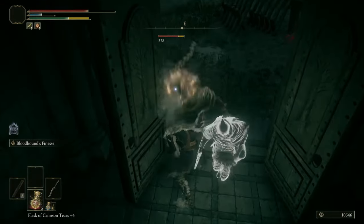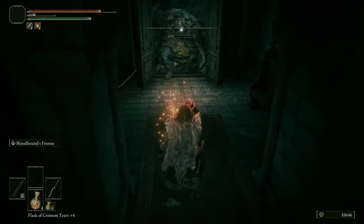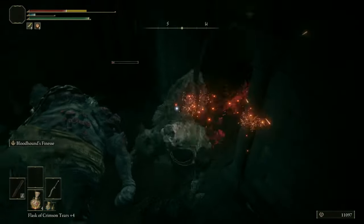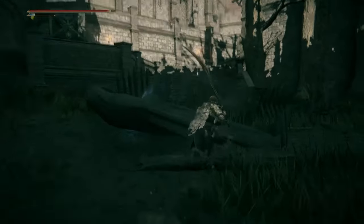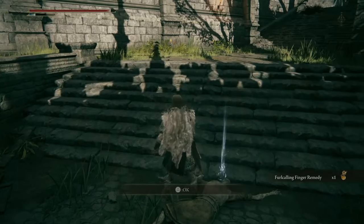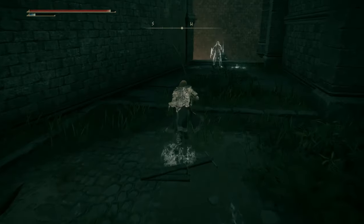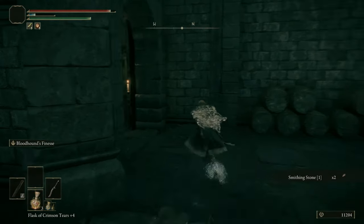Oh, this guy followed me over here. Oh, he kicked me — blood loss! We need to lure a giant to break this statue, but that's not till later. Up here — a Forking Crimson Remedy. Let's grab this summoning pool, and there's a Site of Grace just over there. Before I activate that, I'm going to grab this item — smithing stone one, two copies of them. Let's go ahead and light this grace.